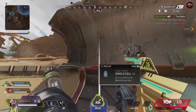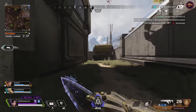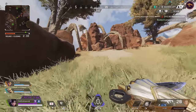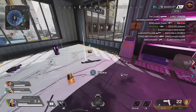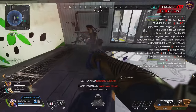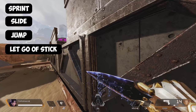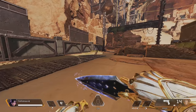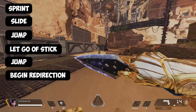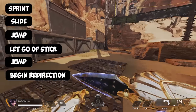Let's move on to one of my favorite techniques — wall jumping. It's incredible at gaining momentum and movement speed, great for transportation and getting out of areas without climbing. To perform this on controller: run, then slide, jump into a wall, and as you come in contact with the wall, release your left stick so you're not redirecting your character. Hit jump as you contact the wall, then redirect your left stick as you jump off. The biggest key is taking that left stick off as you jump into the wall.